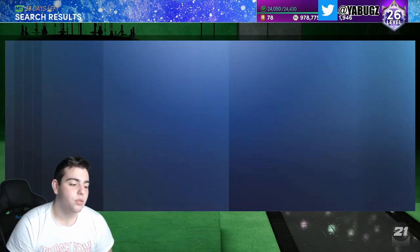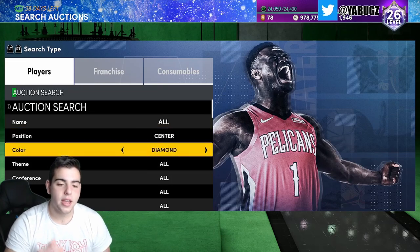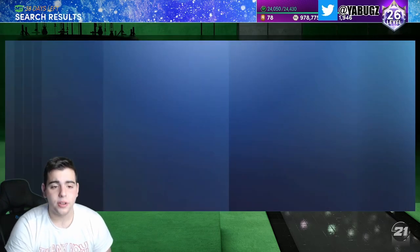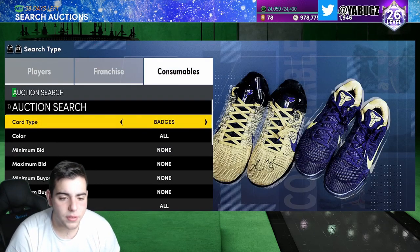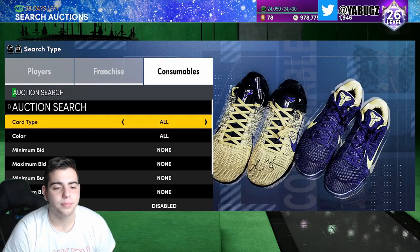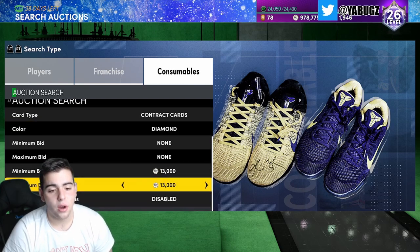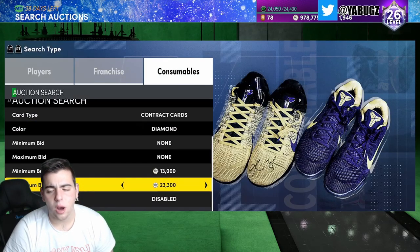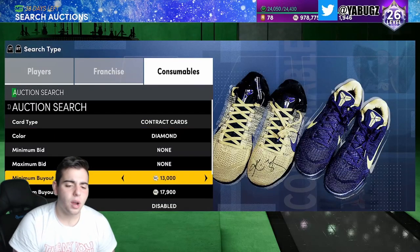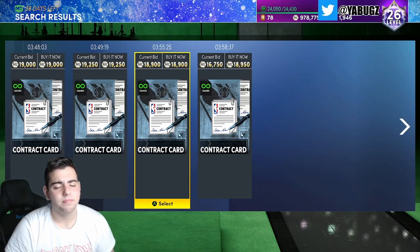What you should be doing right now is selling your cards. If you invested and followed my investment guide, you made a lot of MT, period. Another thing you should have invested in: diamond contracts are up a little bit too. A lot of the cards you can sell now with no guilt. I got a couple diamond contracts for 15k and they're now up to around 19k — not a bad investment.